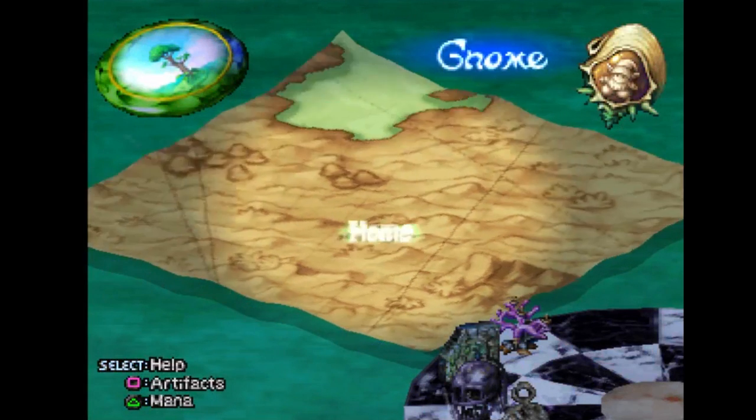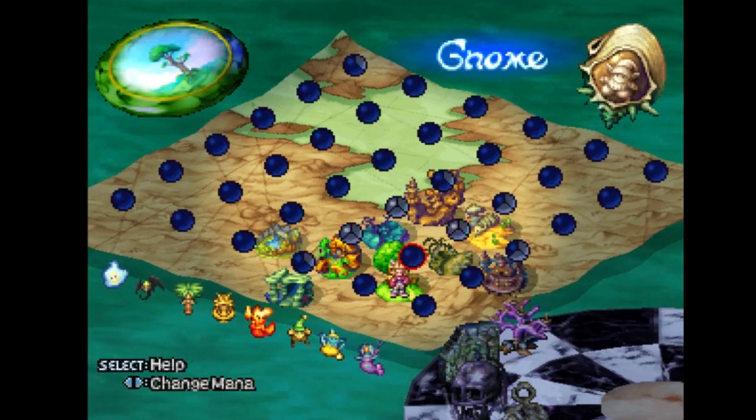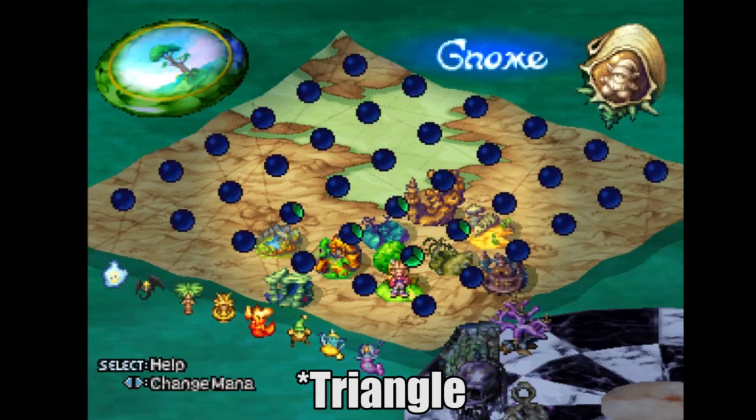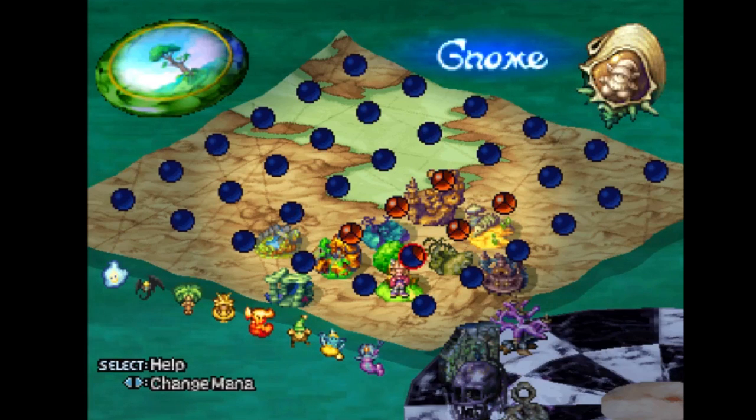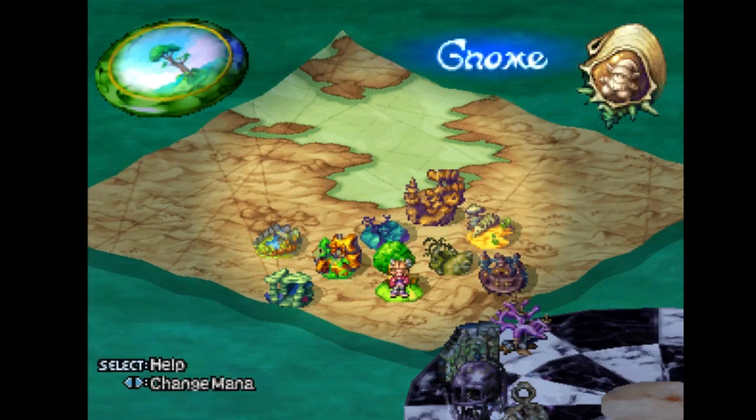Hello, everyone. Welcome back to Legend of Mana. Here's a neat little trick I haven't quite shown off yet. If you press select, you can see the mana values of each area in the game. This actually becomes somewhat important in certain quests, but I'll discuss that when the time arrives.